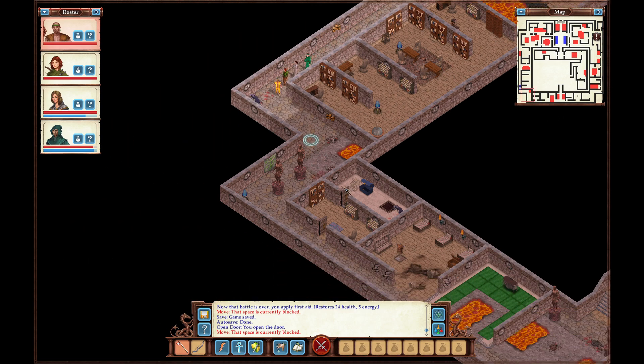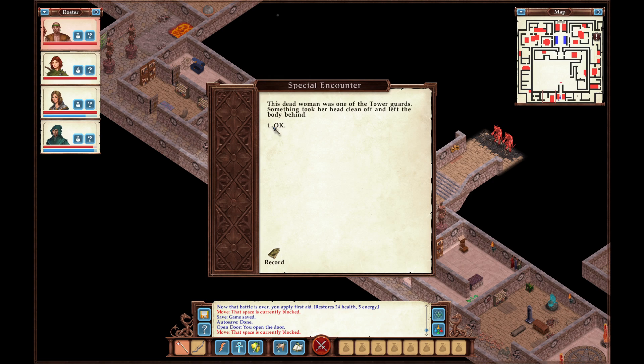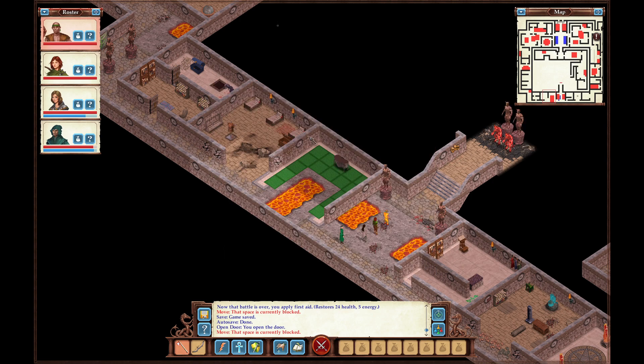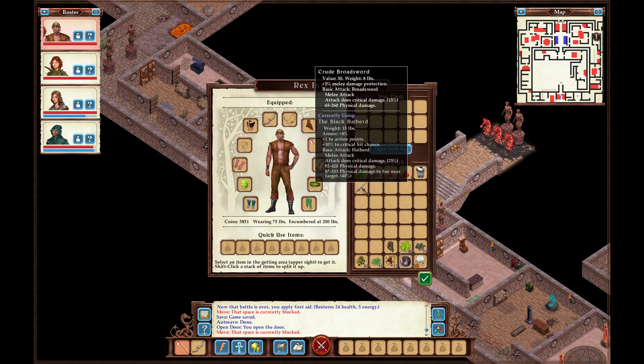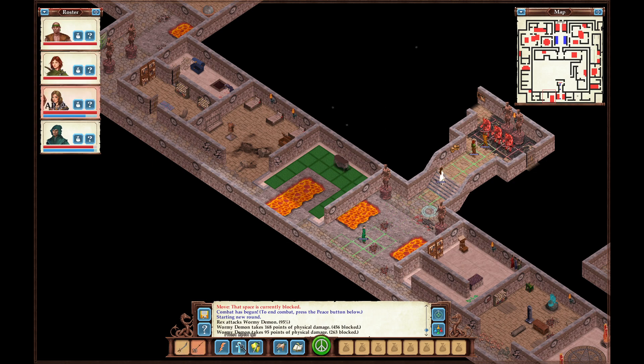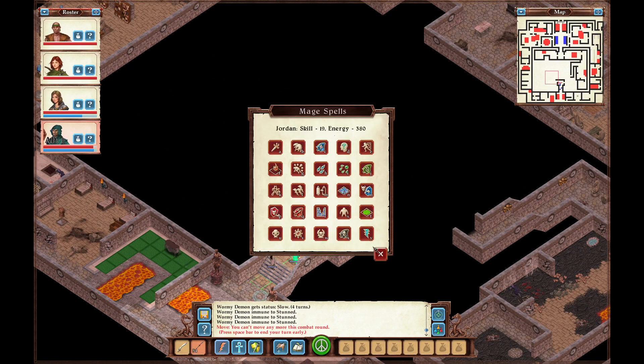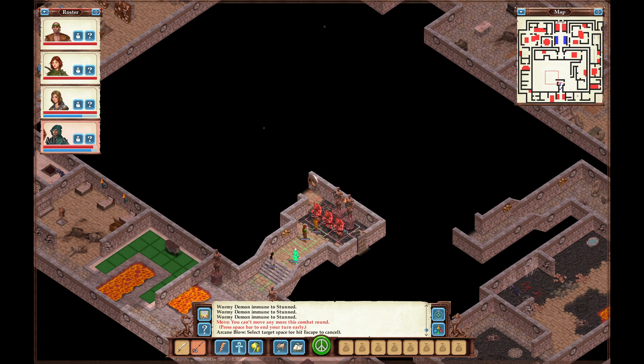Before we head anywhere up here, I want to explore down here real quick to see if we can find Carrie. This dead woman was one of the tower guards — someone took her head clean off and left the body behind. Linda — this whole thing is just sad. I know this is not a game where you really see the visuals of everything that happened, because it is retro style, but this is just really sad what happened to the Tower of Magi.